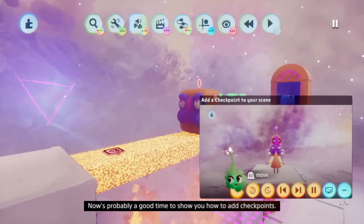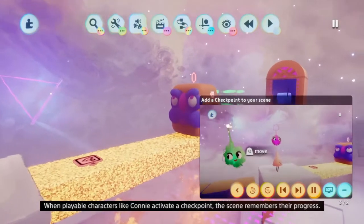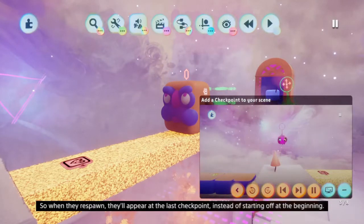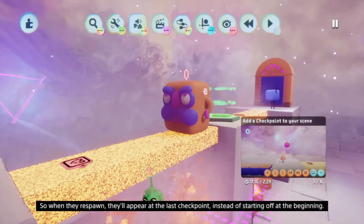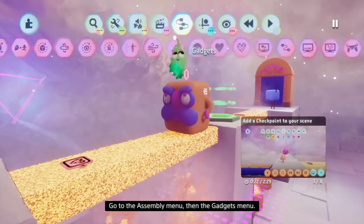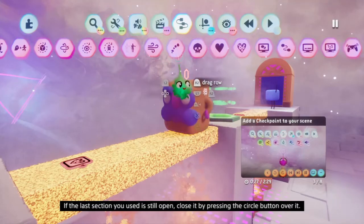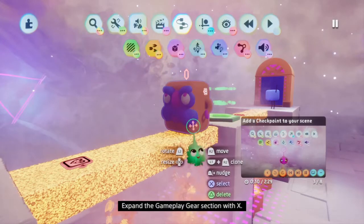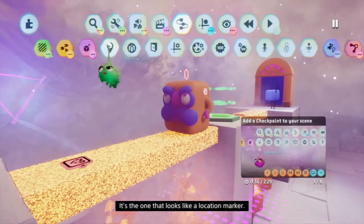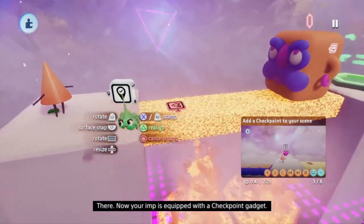Now's probably a good time to show you how to add checkpoints. When playable characters like Connie activate a checkpoint, the scene remembers their progress, so when they respawn they'll appear at the last checkpoint instead of starting at the beginning. Go to the assembly menu, then the gadgets menu. Expand the gameplay gear section with X, then select the checkpoint - I love that it's the one that looks like a location marker. Now your imp is equipped with a checkpoint gadget.